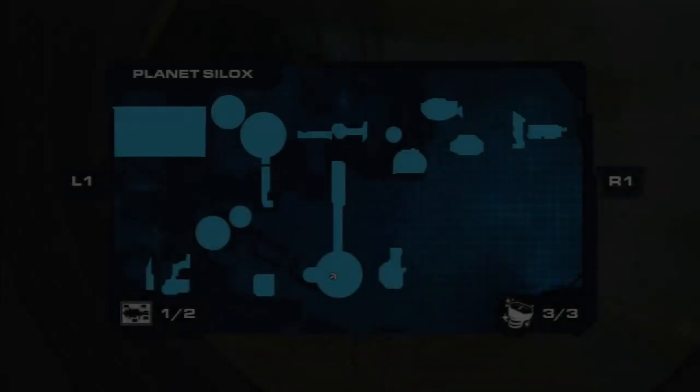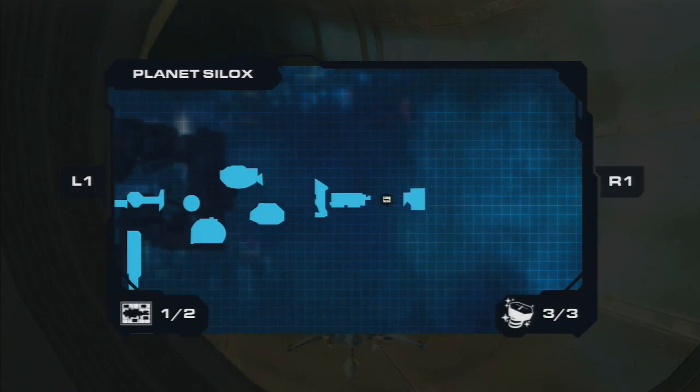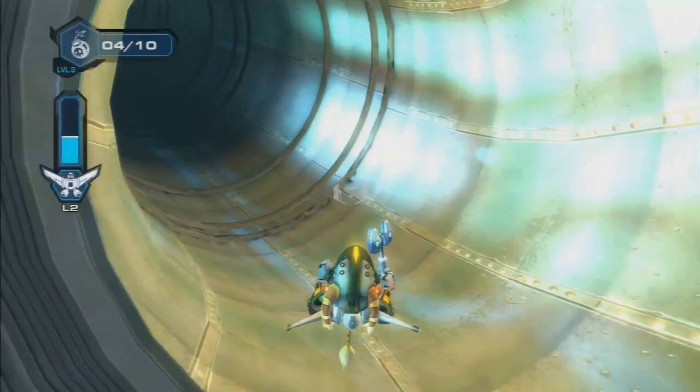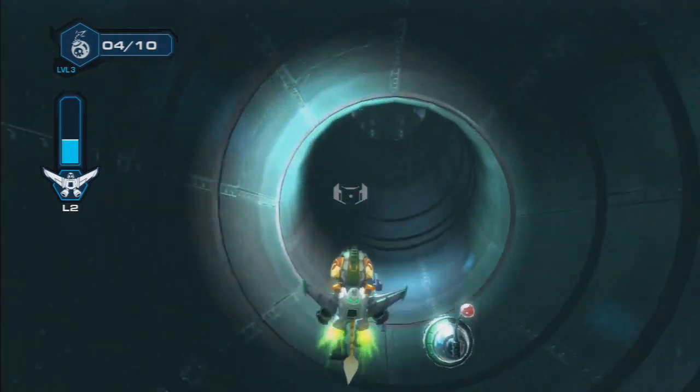The thing we're looking for is on Planet Psylocke — earlier in the playthrough I missed a piece of the Rhino, and it's actually in a place I probably should have found. I was looking all over and then the moment I stop looking, it's right above my head.